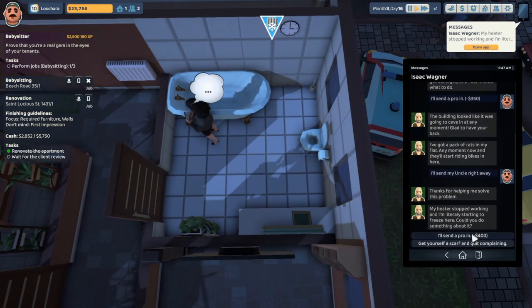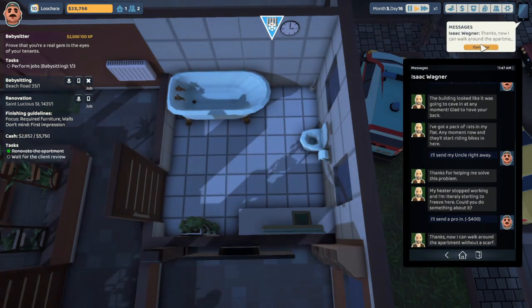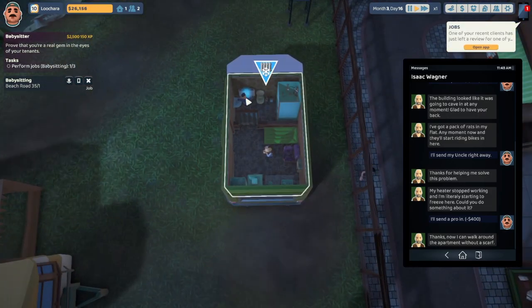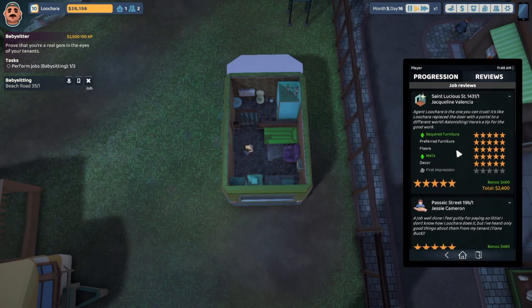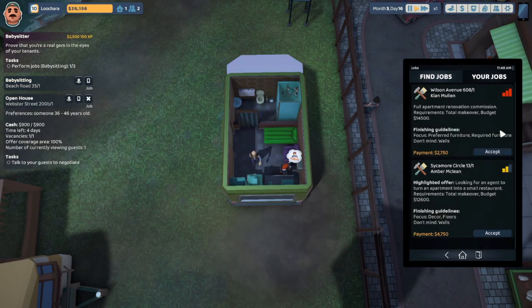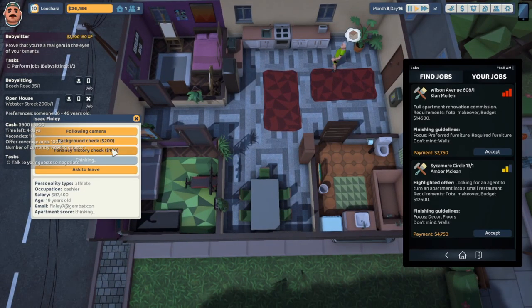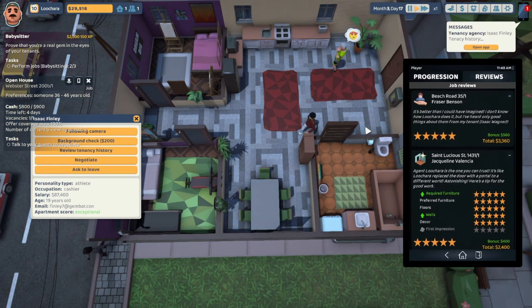Their heater stopped working — I'll send a pro in for that. That's beyond Uncle Steve's capabilities. Five stars! Beautiful! Alright, let's snag a new job then. They want a 36 to 46 year old for this open house. Five stars — beautiful!